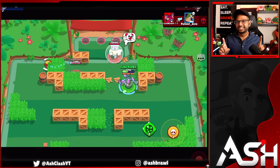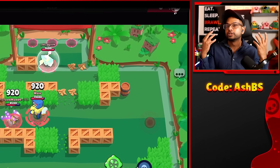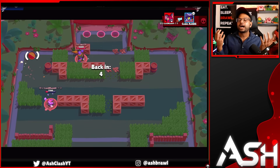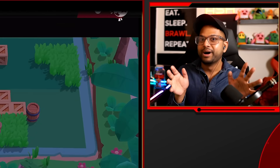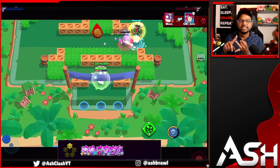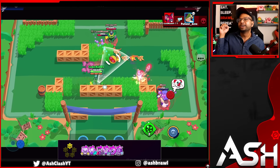Let's start off with the one-star hypercharges. These are the worst hypercharges in the game because they offer the smallest value for a hypercharge. If you're low on coins, save your coins and avoid buying these hypercharges. We have Charlie, Gene, Pearl, Sprout, Nanny, and the newest hypercharge for Daryl.